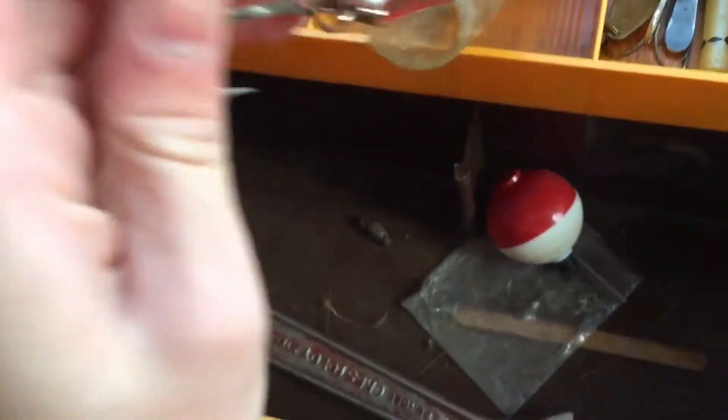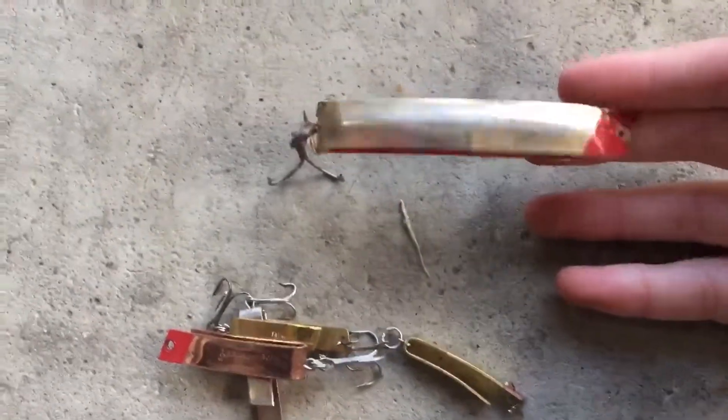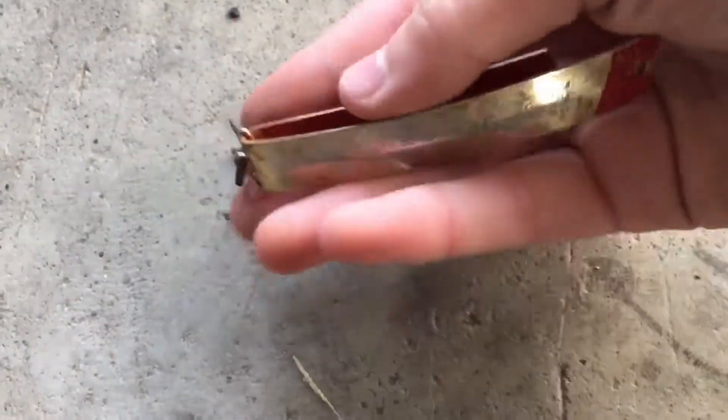Oh my gosh, I completely skipped a whole section — there's a giant super duper here. Let me do a size comparison: this is the super dupers we found in the tackle boxes, and then this is the one I just found — it's freaking huge. Comparing to my hand, not including the treble hook because I don't want to go to the ER tonight — it's almost as long as my middle finger.